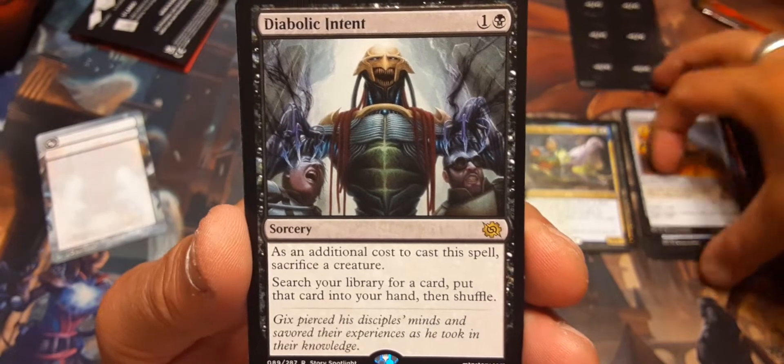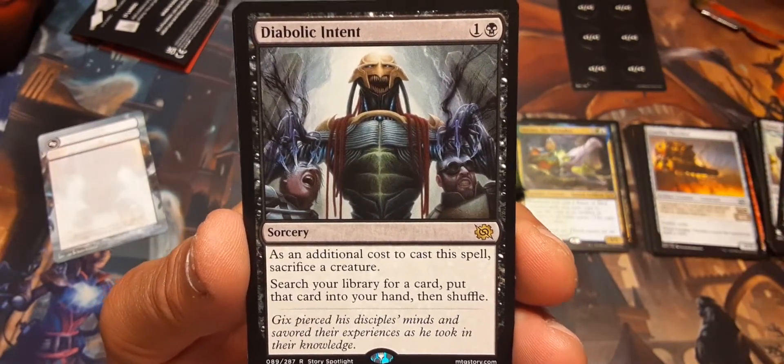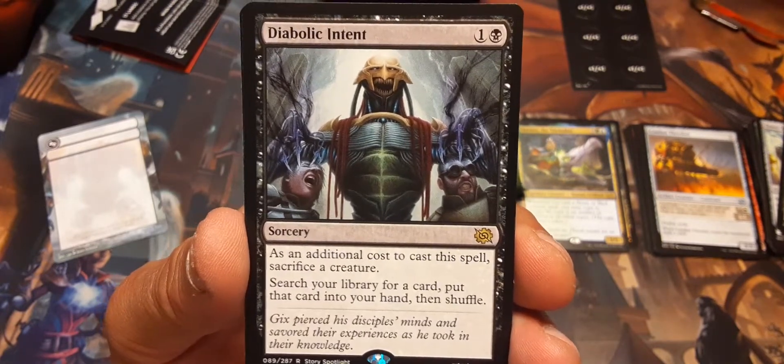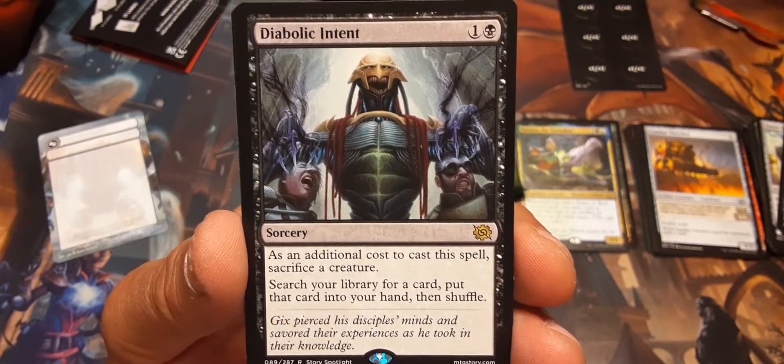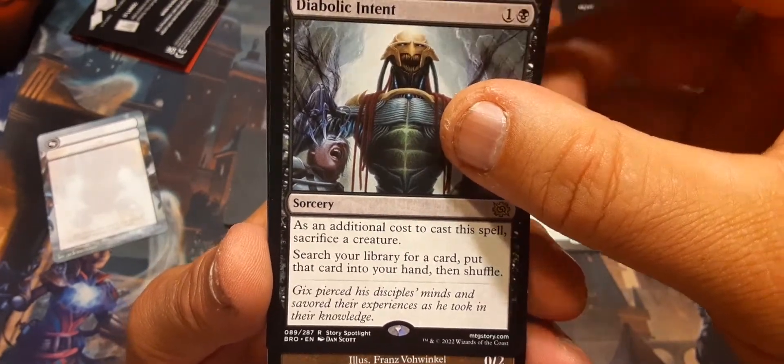Diabolic Intent — there you go, that's a great card. For one and a black, as an additional cost to cast this spell sacrifice a creature. Search your library for a card, put that card into your hand, then shuffle. That's a good card — I like it.